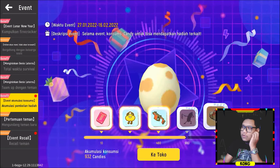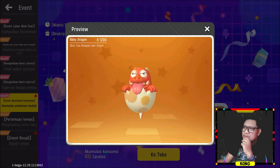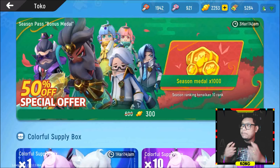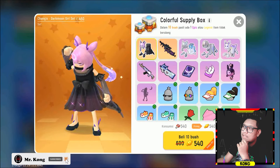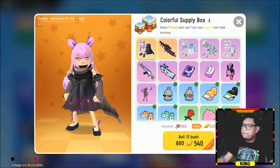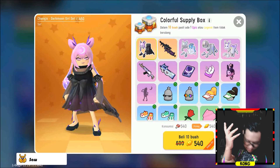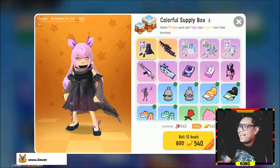Terus oh ini nih guys, kita harus dapetin si ini ya. Kira-kira harus ngabisin seribu lagi guys. Keren banget loh ini loh. Disini saya punya modal kunci merah 1942, terus kunci pink-nya 921, dan candy-nya 2263 guys. Langsung aja ya, kita berarti pakai candy dulu guys 1100. Oke guys, kita berdoa dulu ya. Bismillahirrahmanirrahim, ya Allah, semoga saya mendapatkan apa yang saya pinginkan. Tangan ini semoga harum. Amin.